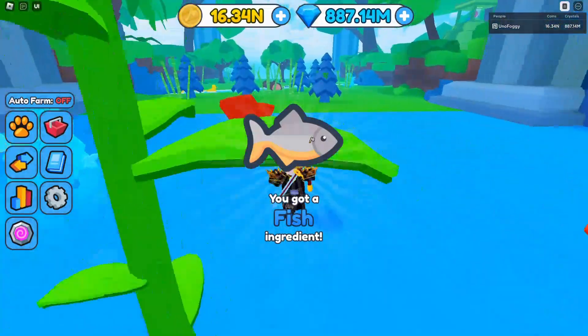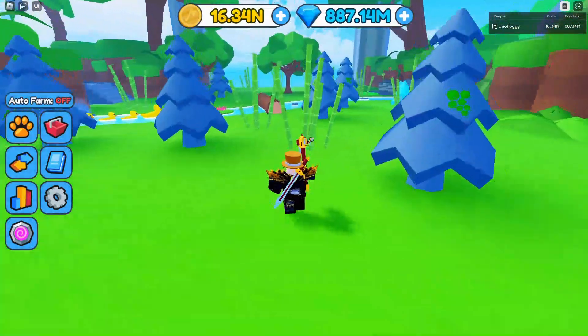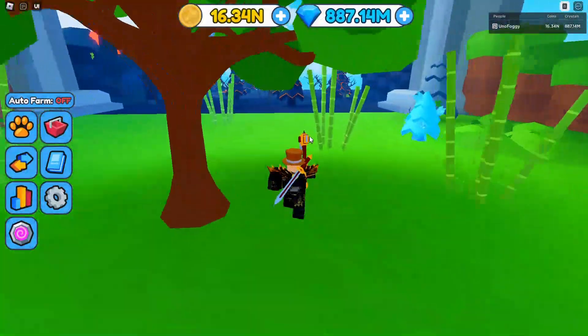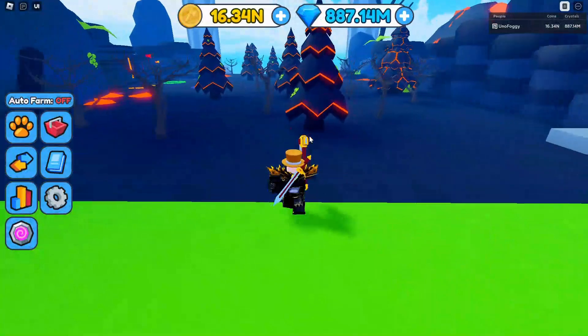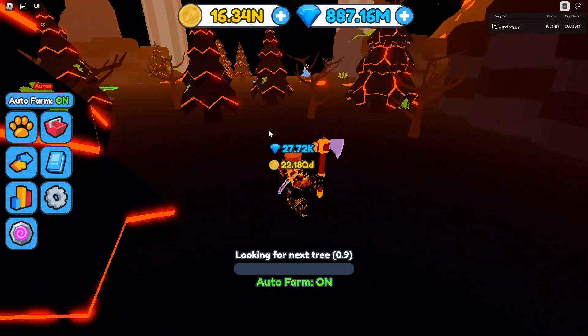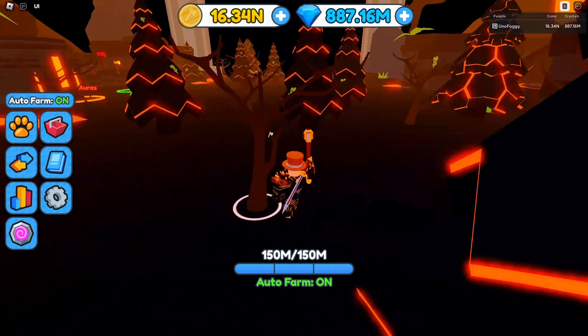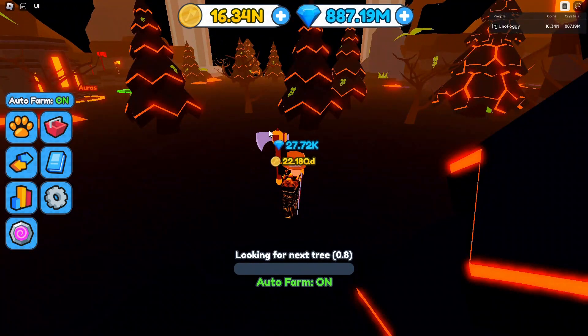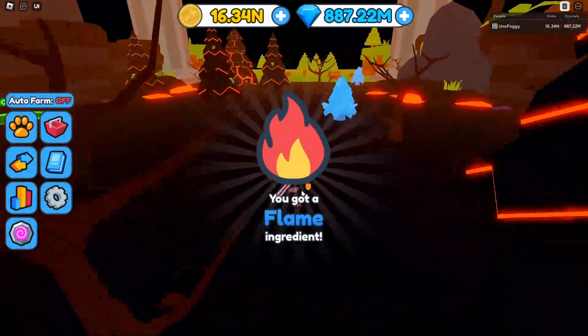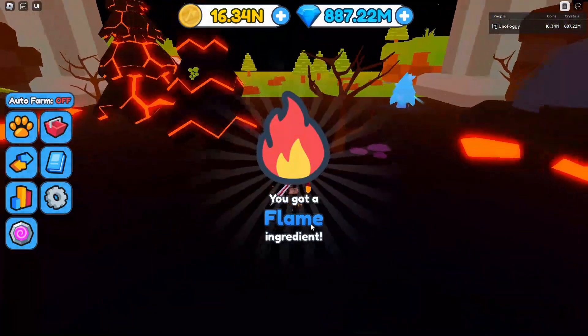We're going to skip over the jungle area for now because this one actually works a little bit differently — we will come back to it. The next one is the volcano area. Again, all you've got to do is auto farm this area, leave for 15 minutes, and come back with more than enough. We just got another flame, which is a nice little ingredient.